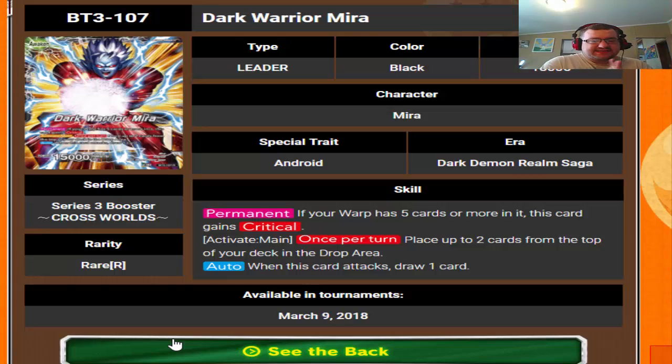The back side has a permanent: if your warp has five cards or more in it, this card gains critical. So he's taking the play from Vegeta's handbook and doing critical — you could say he's the prince of critical, because we all know Vegeta's the king. He also has at the main, once per turn, play up to two cards from the top of your deck in the drop area, and then when this card attacks draw one card. I actually really like Dark Warrior Mira because he promotes the green-yellow Cell build I was working on.